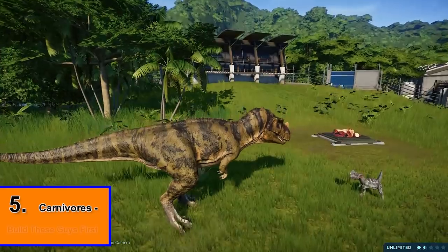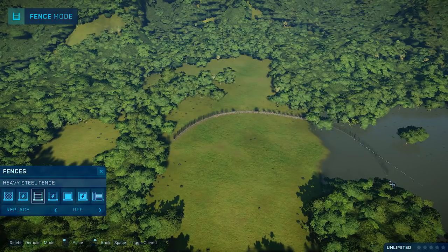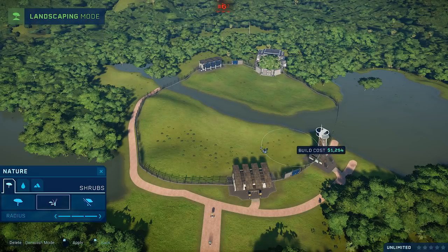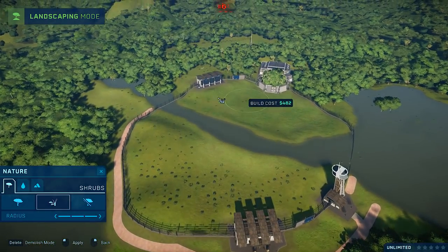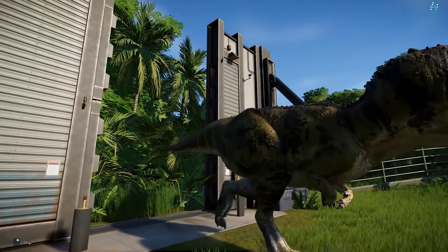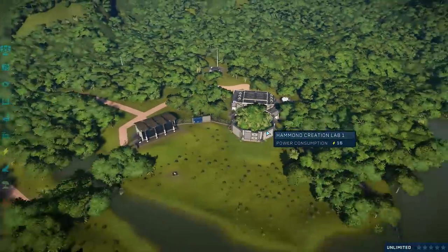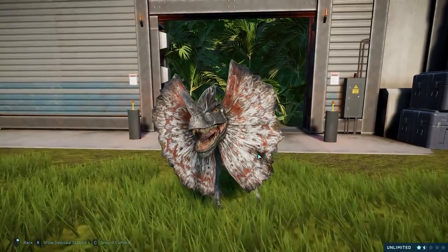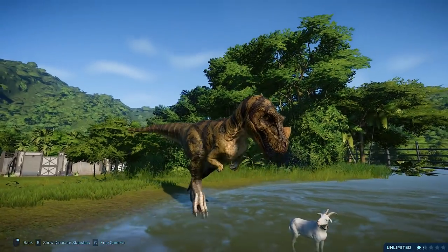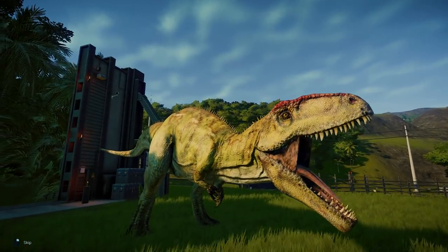Coming in at tip number 5, I recommend that once you get to the later islands you begin by building your carnivores first. In the first video I explained that you should build herbivores as a quick and safe way to start your cash flow. However, now that you have a bunch of dinos unlocked and you're more experienced, you might want to start off by building a few meat eaters. Although carnivores are more expensive, they add to your park rating way more than herbivores do, improving your early game profits. This is a risky but very rewarding way to kickstart your park, especially on later islands where you have very little space.